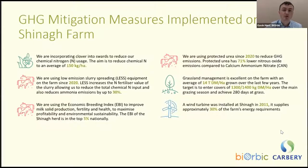We have been using protected urea since 2020 to reduce greenhouse gas emissions — it has approximately 71% lower nitrous oxide emissions compared to calcium ammonium nitrate. Grassland management is excellent, averaging about 14 tonnes of dry matter per hectare over the last number of years, with targets of 1,300–1,400 kg of dry matter per hectare over the main grazing season and achieving 280 days of grass. A wind turbine was installed in Siannac in 2011 and supplies approximately 30% of the farm's energy requirements.